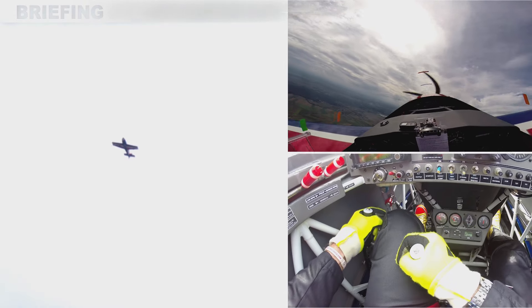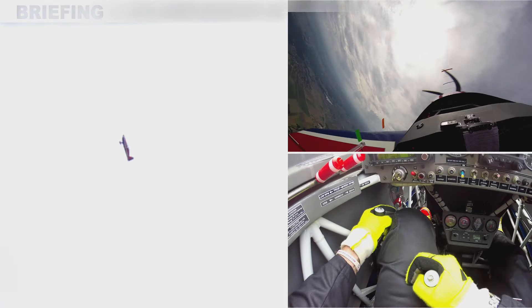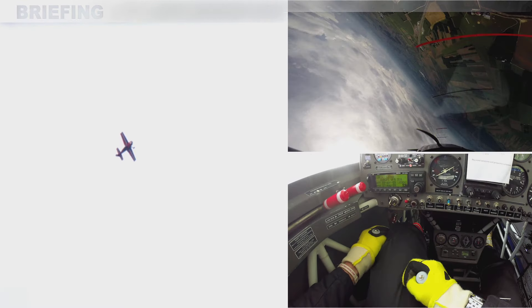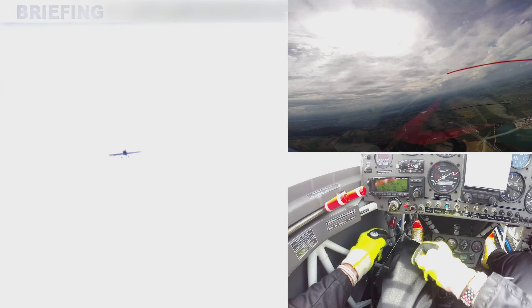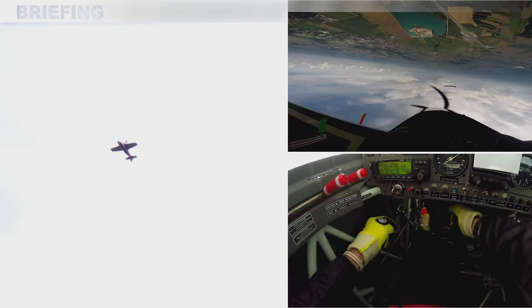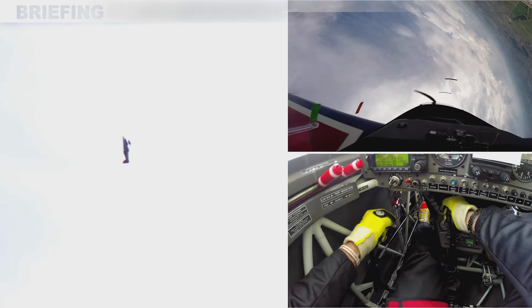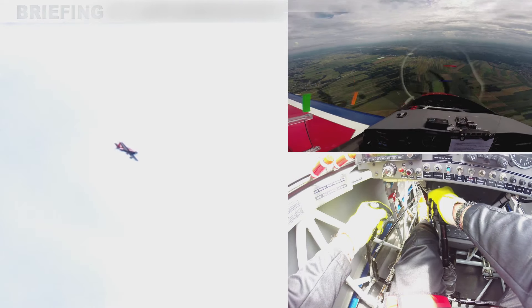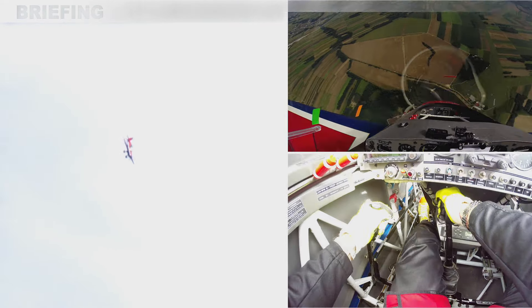I am starting an inside cross control snap to the left with right rudder, forward stick, and left aileron. After one turn of it, I will switch to left rudder, forward stick, and left aileron to enter the tumble. I will have to play with and adjust the left aileron input to succeed in making the tumble constant.